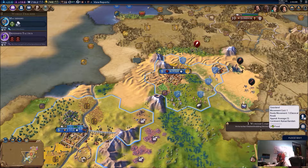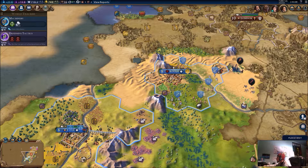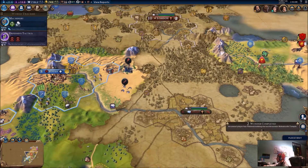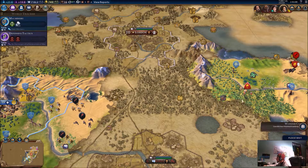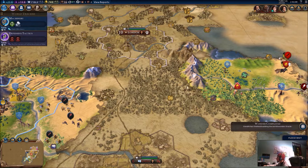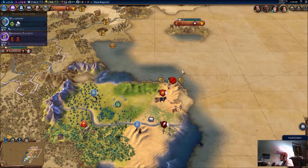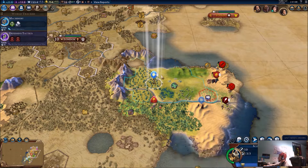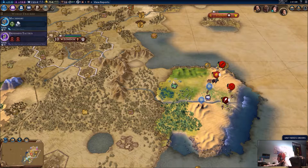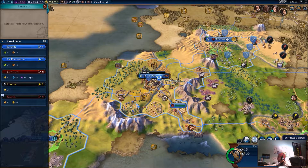There is nothing but a plank between a sailor and eternity. What do I want for research? Construction, Terracotta Army, or machinery. I could start doing lumber mills, actually — that would up my production. Look at all these forests I got.